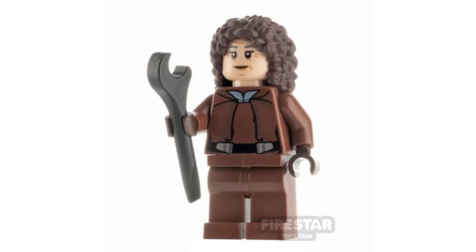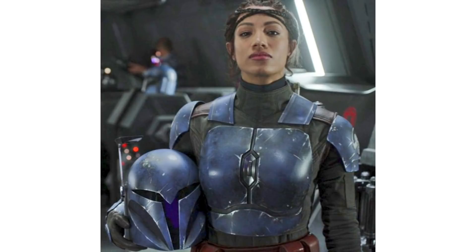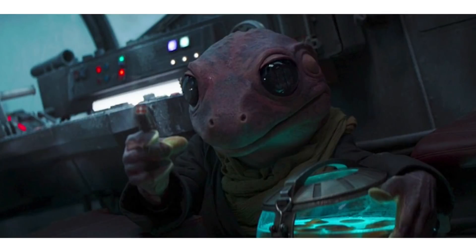I'd also like to see Peli Motto with hair pieces. Then Cara Dune — actually, Casca Reeves, a Mandalorian who fought alongside Bo-Katan, whom we haven't gotten in Lego yet. One that also makes sense but would need an exclusive mold is Frog Lady — I would love to see her with a special backpack build. Another possible alternative would be Bill Burr's Mayfeld character, the tank pilot. I'd love to see him in Lego form as well.